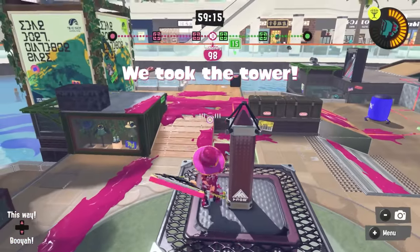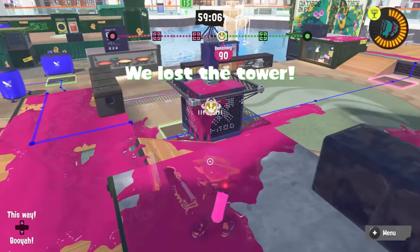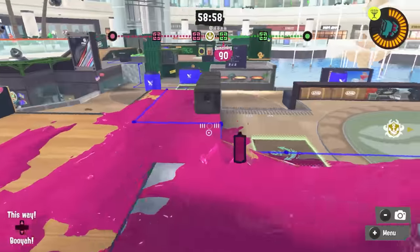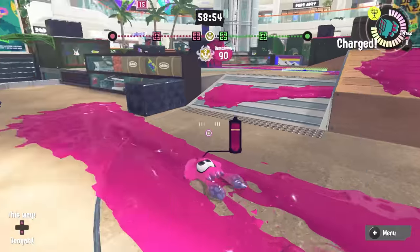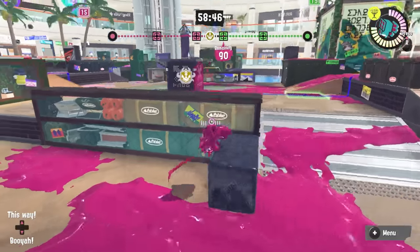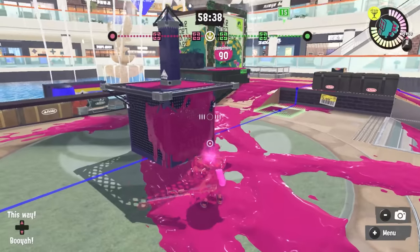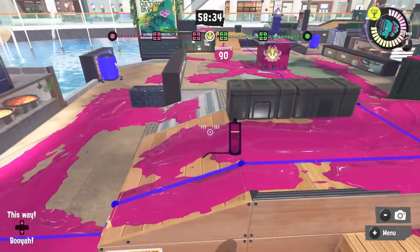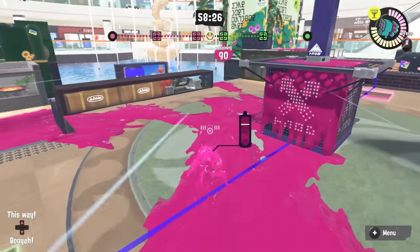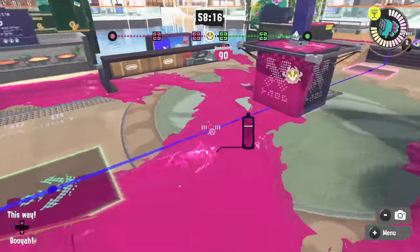Tower Control. Our first checkpoint is going to be right here, which means you're going to need to clear this area. This, like we said, is one of the strong backline positions. You do not want a ballpoint standing right here shooting at you while you're riding the tower. This is going to get bombarded with specials early on, which incentivizes a frontliner who's defending to maybe try and approach the tower from the other side. Flank routes that are relatively safe to get to are going to pose a really big problem for the tower riders. As you push up with the tower, one of the places you'll need to clear is here, but another area you'll want control of is this area down here. If you can keep them out of those two spots, the first checkpoint is probably going to fall.